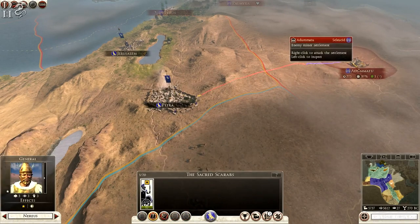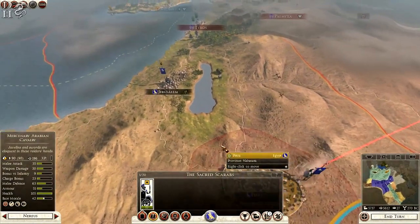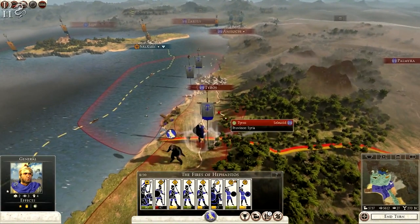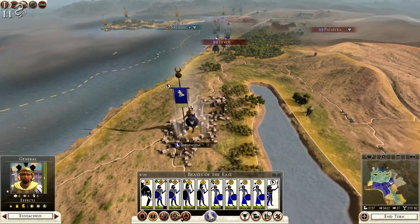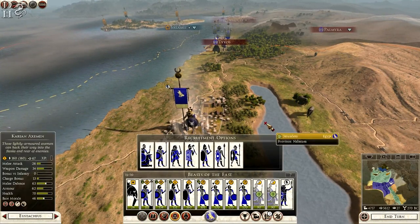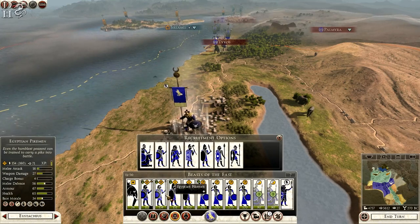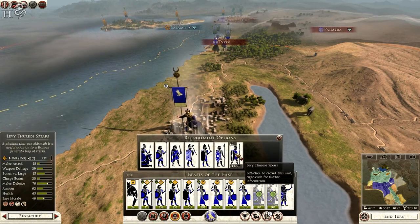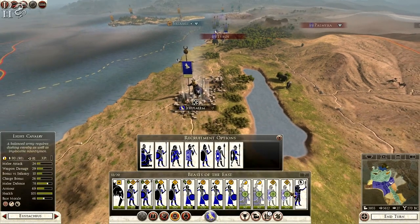I'm going to make a beeline for Adamatu again — we'll pick up one or two mercenaries on the way and hopefully finish them off. Our friends the Seleucids are over here, bloodied from our battles previously. We're healing quite well and we could probably recruit more units — definitely need cavalry, so we're going to get two units of light cav. Egyptian pikemen are not cost effective compared to Nubians, so we'll go with two units of Nubians.